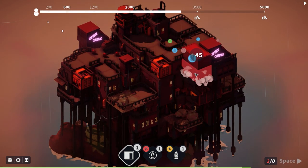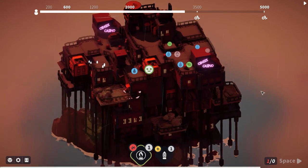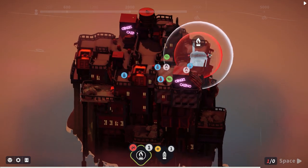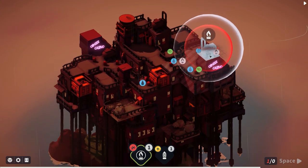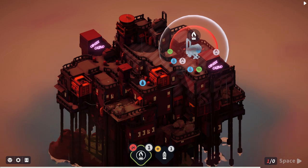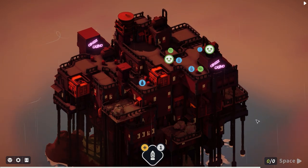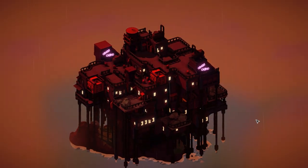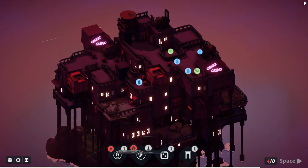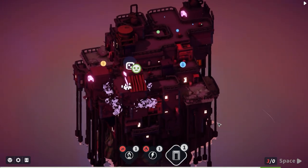Buildings go in there, in there, and in there. We need gas and water - water being the main one. I'll place the water tank up here, further up will be fine. We need more water but the closest option would be on top of that indestructible head. We've been given gas, electricity, and a casino.